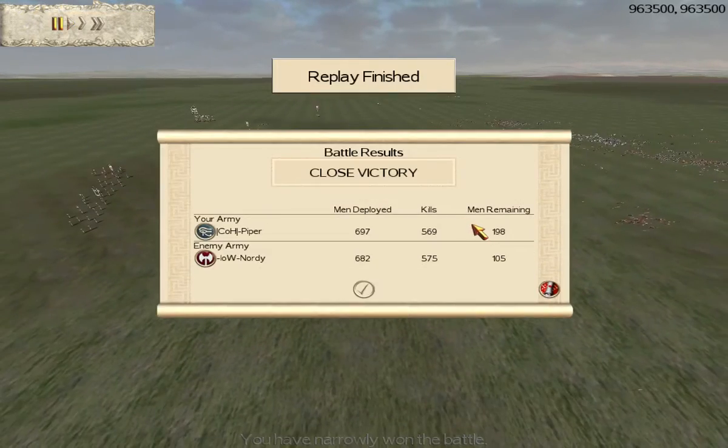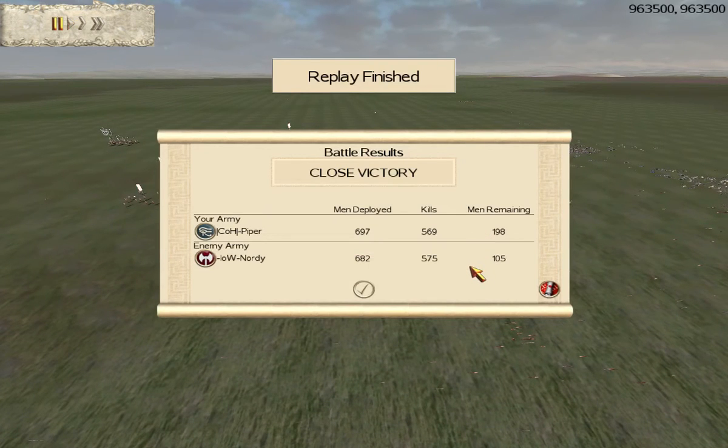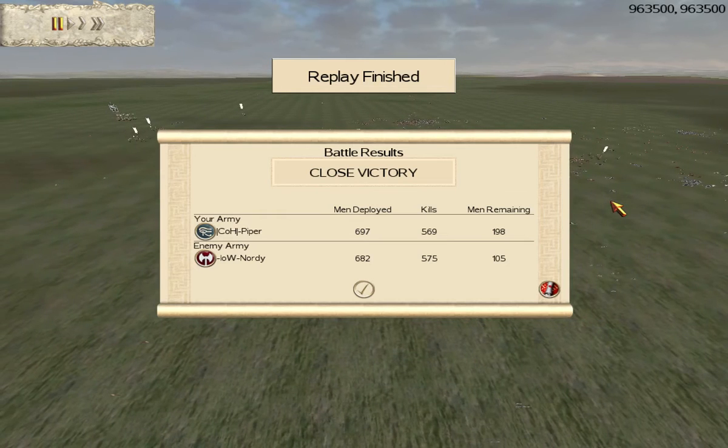Well played to Piper — a very, very close game. Obviously in the early game Piper got pushed into a corner very quickly, and he had an uphill battle the whole way, but he managed to pull it off. Well played to Naughty as well — I'm sure he'll improve for next time, and he's definitely a great player in his own right. Germania certainly isn't the easiest faction to pilot in CWB. I'll see you guys next time.